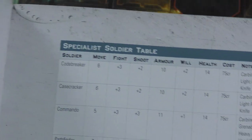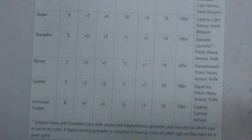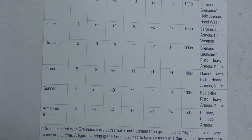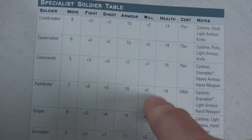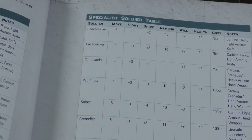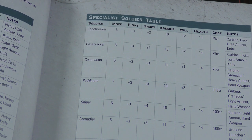Then there's the specialist table. These cost a little bit more — up high, the armored trooper is 150 credits. They have better equipment, better skills, and notably a better will, which is a very important thing. So your specialists are going to be a little bit better, and they're a little bit more sacred to you — you don't necessarily want to lose them.